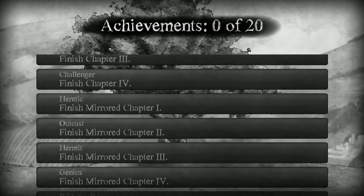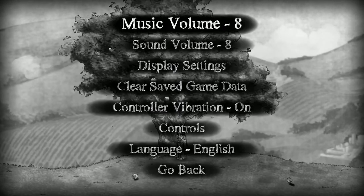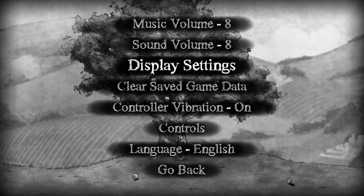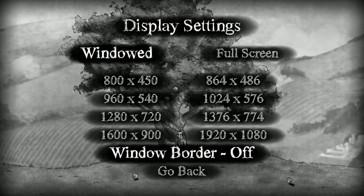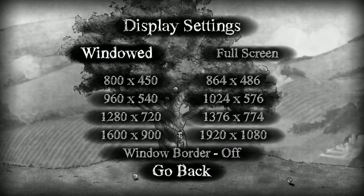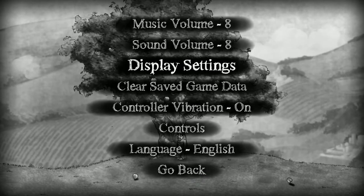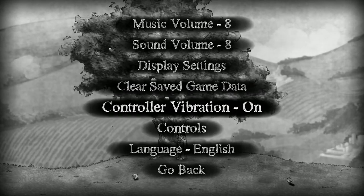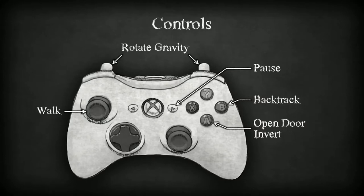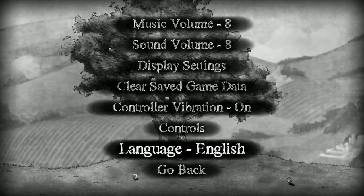There are achievements in this game - excellent, good to see. Let's take a look at help and options. There's music volume, sound volume, display settings - full screen 1920 by 1080, no window border, excellent. There's also clear save game data, controller vibration, and controls. This is a controller game; I'm not quite sure if it uses keyboard and mouse. Controls include rotate gravity, walk, backtrack, and open door.